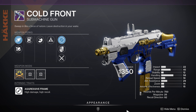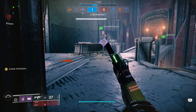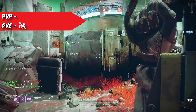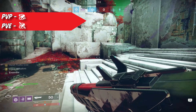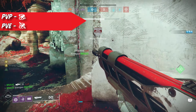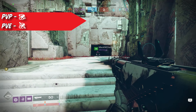Next we have the returning favorite, the Cold Front. This is an aggressive frame kinetic SMG. This is a great SMG, but heed my warning — your rolls are going to be significantly different for both PvE and PvP. For PvE, you really benefit from the barrel Fluted Barrel, which increases your stability by 5 and your handling by 15. But for PvP, the barrel Full Bore will benefit you the most, giving you a plus 15 in the range department. Trust me, if you're really going to use this SMG in PvP, you want as much range as possible — the more range you get, the more competitive it becomes.